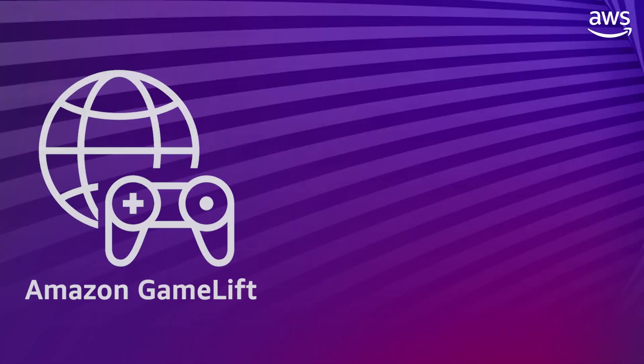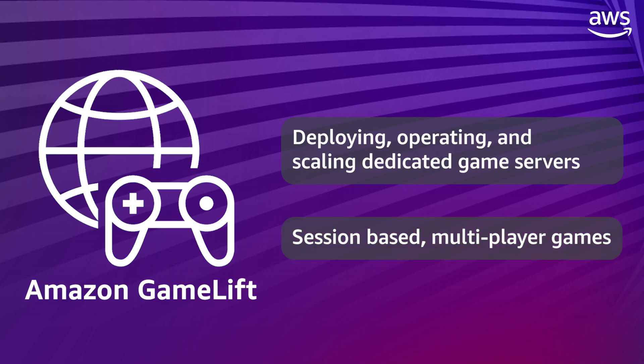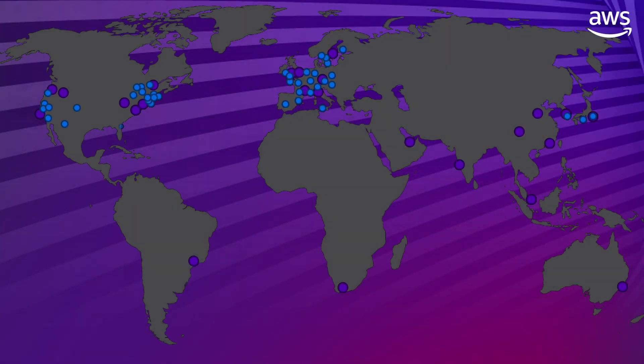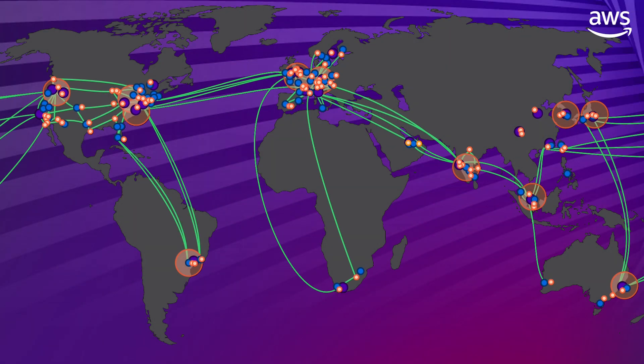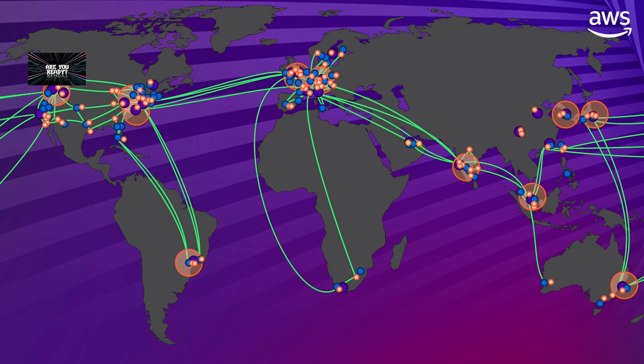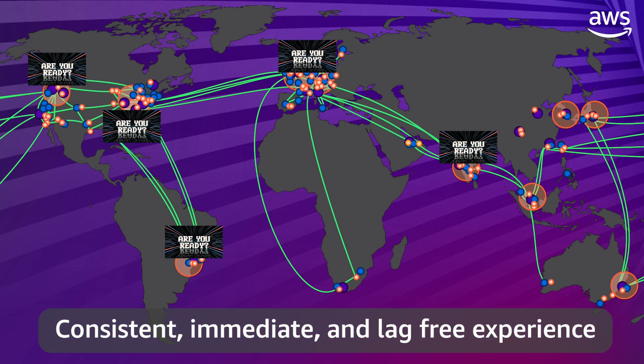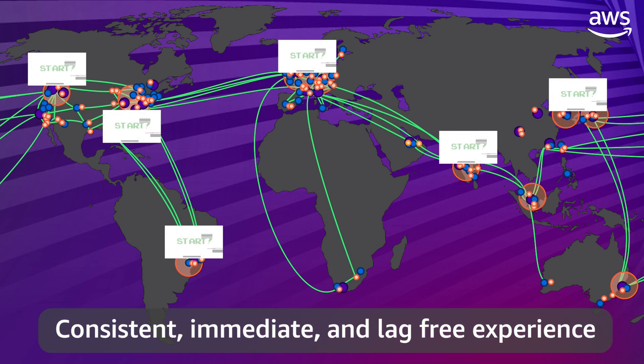Amazon GameLift is a managed service specifically designed for deploying, operating, and scaling dedicated game servers for session-based multiplayer games. Leveraging the industry-leading AWS cloud infrastructure, Amazon GameLift enables dedicated game servers to be spun up by player demand and are chosen based on location, latency, and performance to ensure that your players have a consistent, immediate, and lag-free experience while playing.